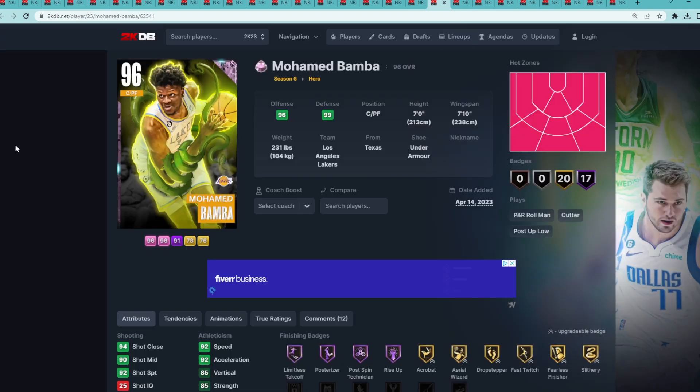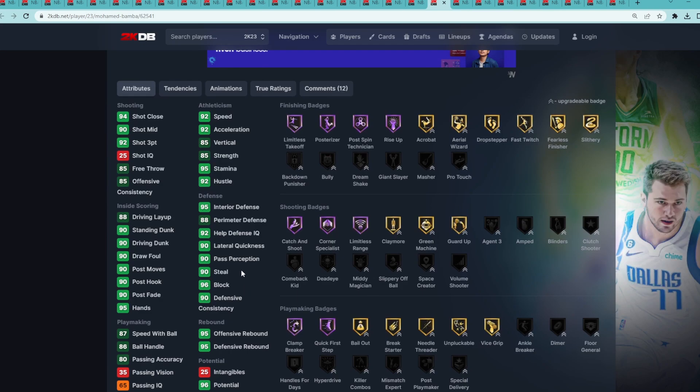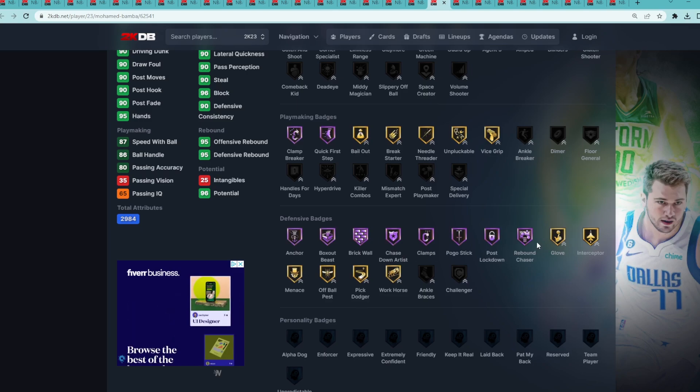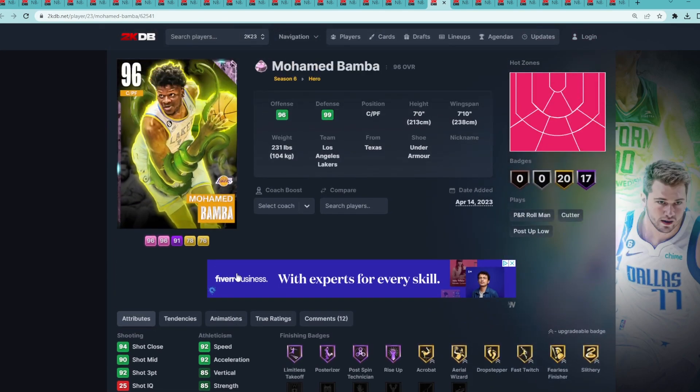At number 19 is Pink Diamond Mo Bamba — a great center/power forward card, 7'0 with a 7'10 wingspan. He gives you elite level defense: 96 block, 95 interior defense, 90 steal, 88 perimeter. He's got some really good Hall of Fame defensive badges for a Pink Diamond, including Hall of Fame Anchor, Box-O-Beast, Brick Wall, Chaser, Artist Clamps, Pogo Stick, Post Lockdown, and Rebound Chaser. He's also super athletic with 92 speed and 92 acceleration.